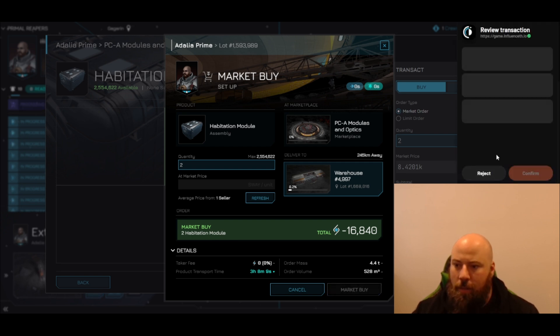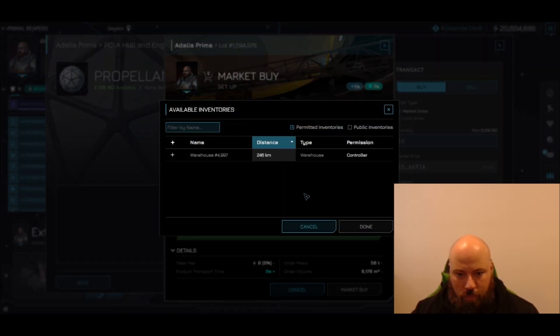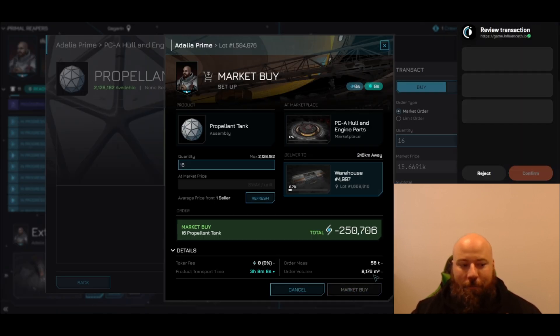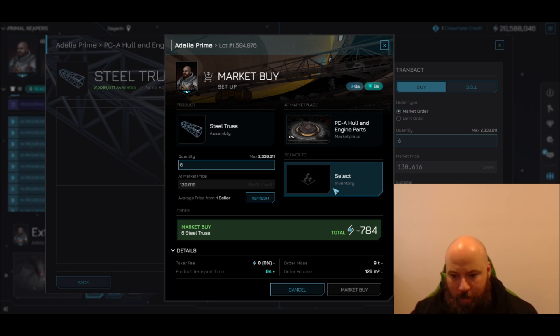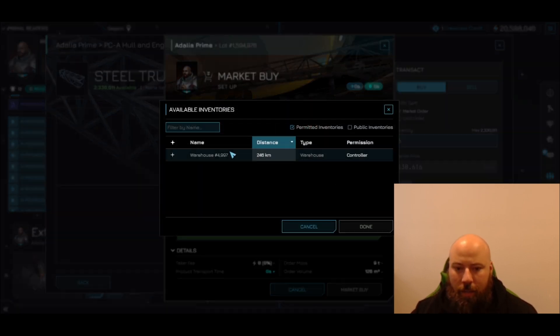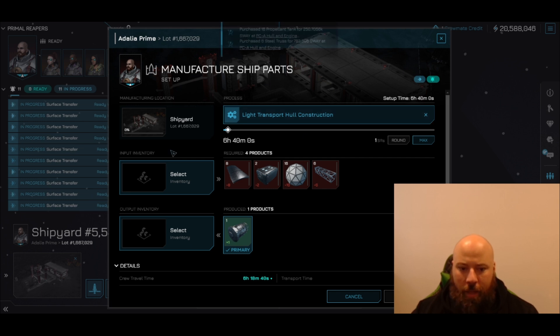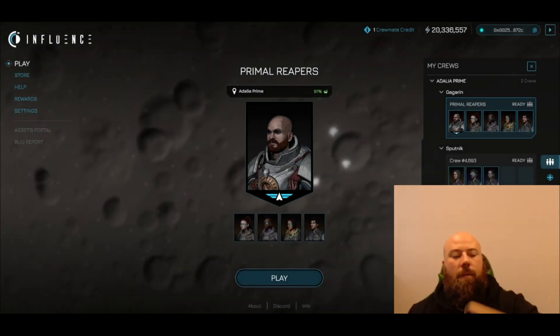This light transport better be worth it, considering I don't even know what it does. Six steel trusses — 784, much more reasonable. All these parts are coming in and that will allow me to build the light transport hull, and then create the ship with everything I've got going and coming. As you can see, most stuff is about three hours away. The final cost to make a light transport is 849,408 — sending everything to the warehouse.